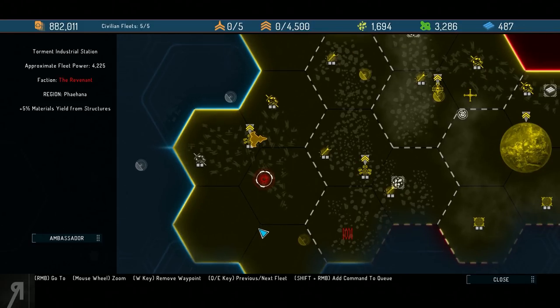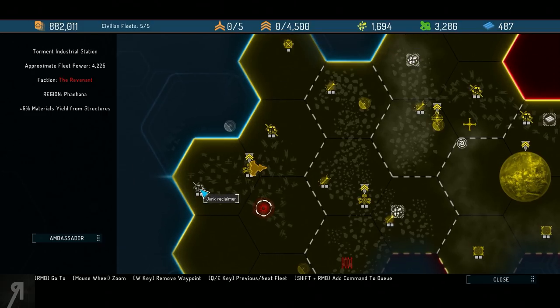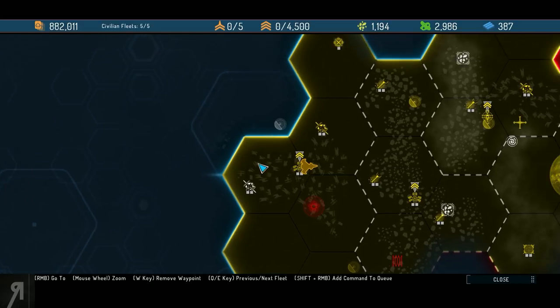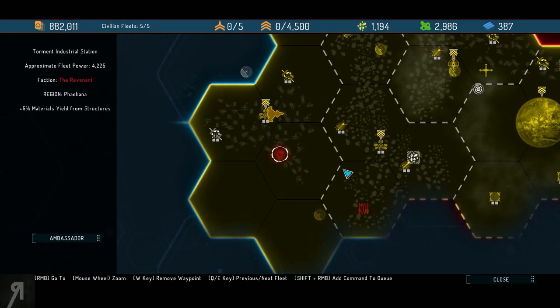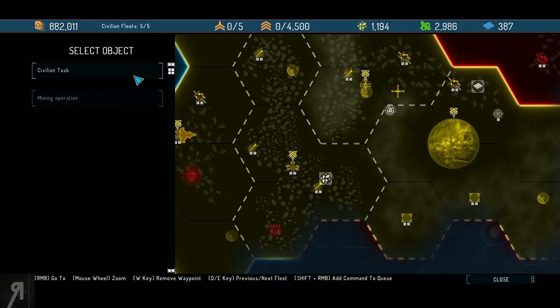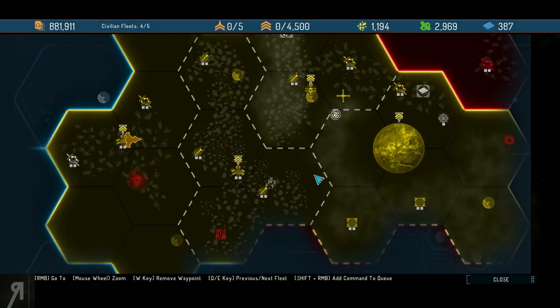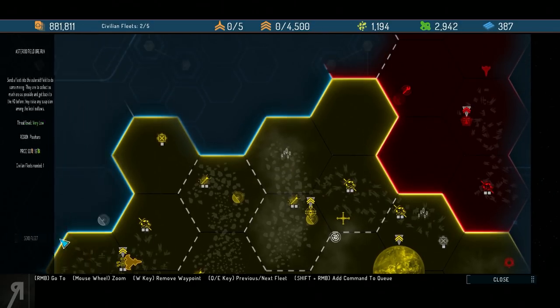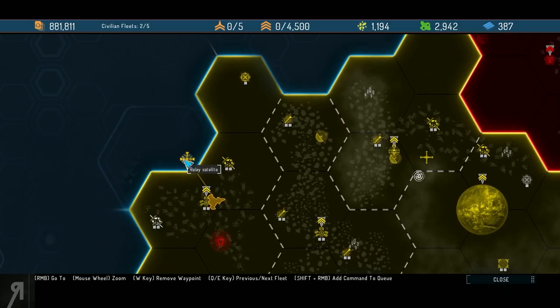There is a station here but the fleet power it has is enormous — 4,200. We have about 2,000 combined between Tara and Naika, not counting myself since I'm very low level. We need much more power to take that, so let's just send a fleet over there for now.